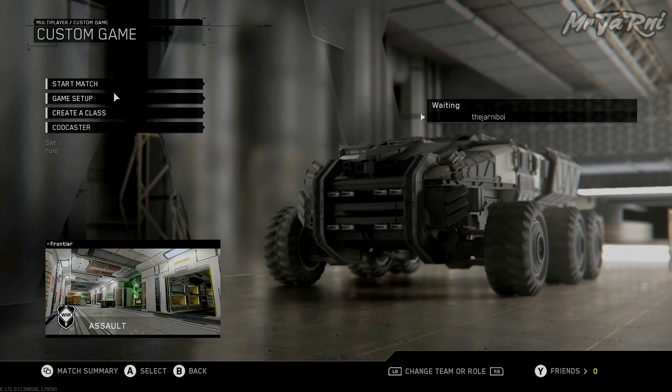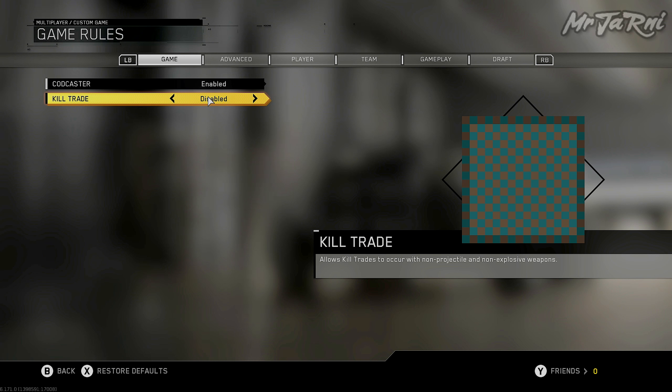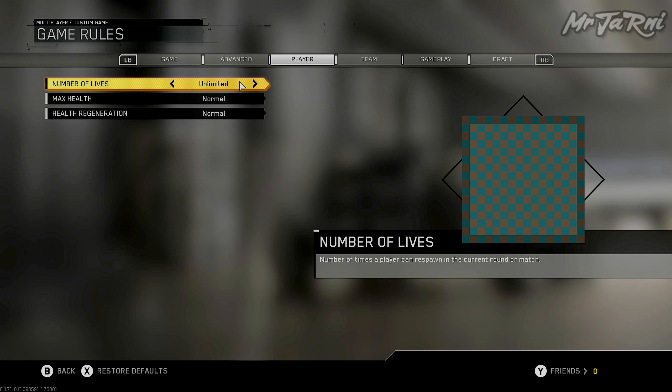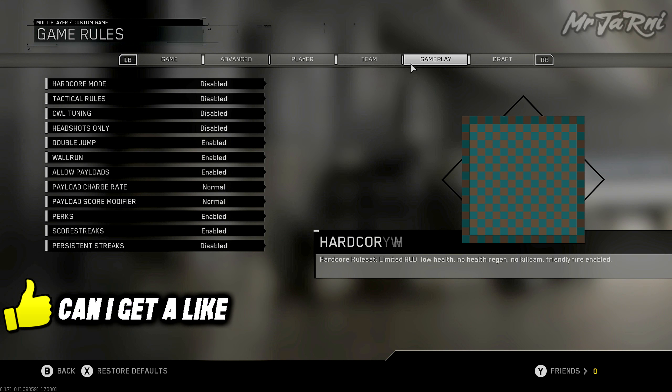What is up guys, John here. We're back again with another Call of Duty cut content video, still in Infinite Warfare. We're going to be looking at a cut game mode called Assault. Assault was hidden in Call of Duty Ghosts as well, but it didn't work there — when you tried to load it up it loaded up Free For All. But in Infinite Warfare it loads up pretty fine.